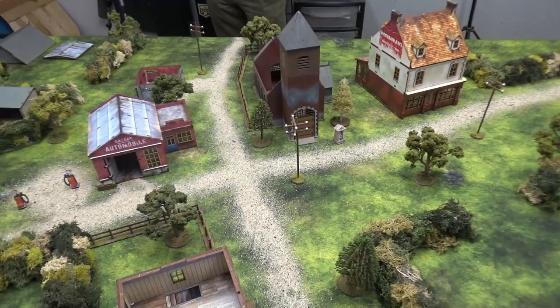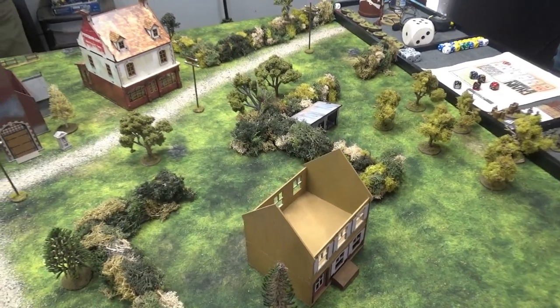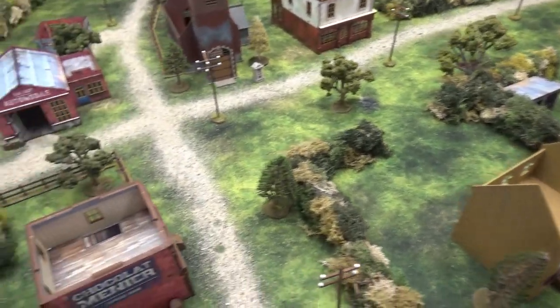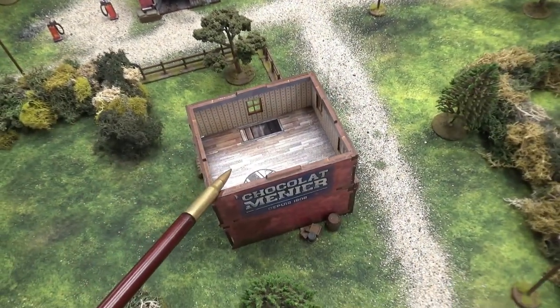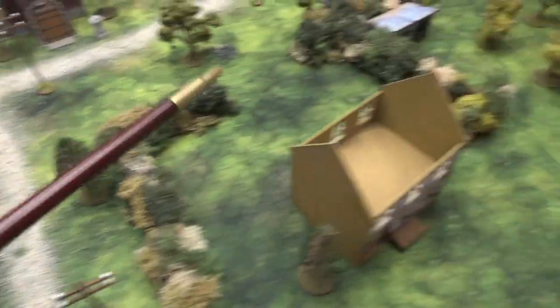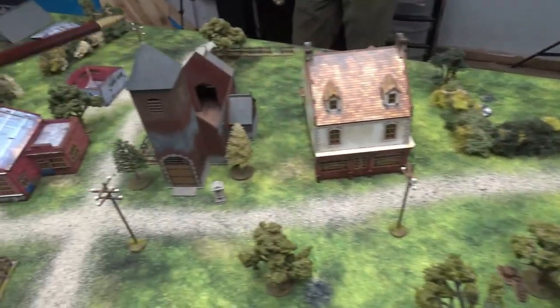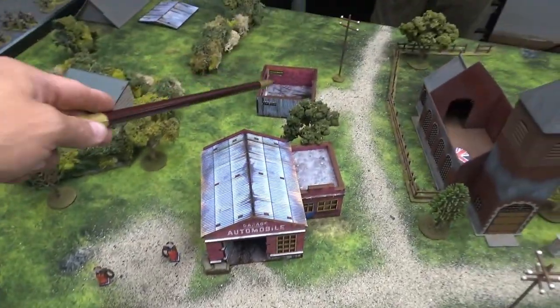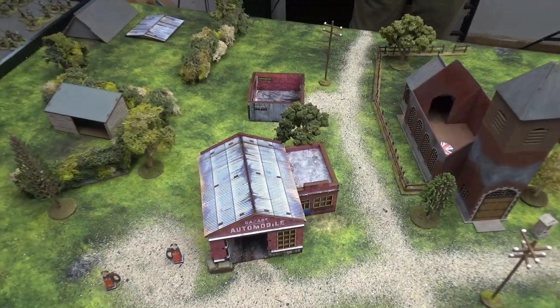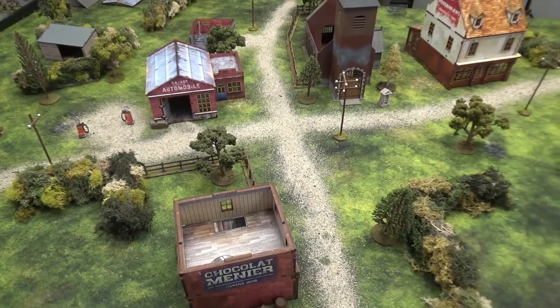Andre's arrived and will play the British, starting on his side. We both got one free move during the patrol phase and wound up pretty spread out. Andre has jump-off points by the far flank, in the church, and in the shed. I've got one in the restaurant, one in a house, and one further back.